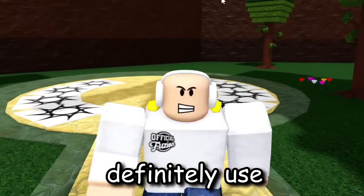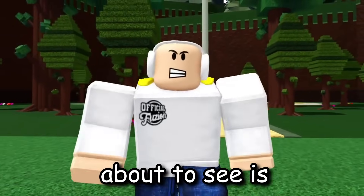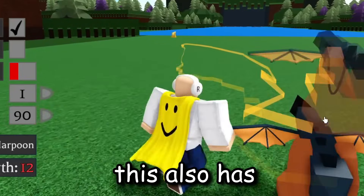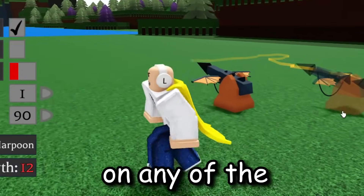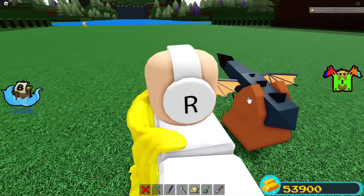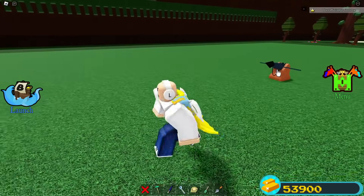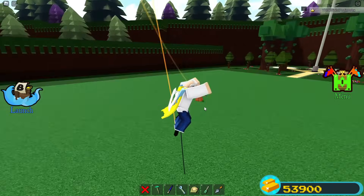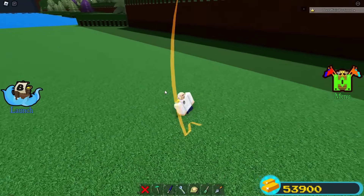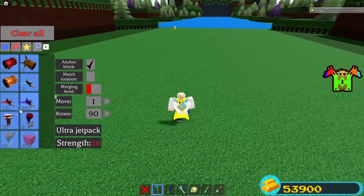I definitely use the golden harpoon more than any other harpoon in Build a Boat — it's my favorite. But the next harpoon is honestly super insane. This is the dragon harpoon. It also has 12 strength, but what makes it different is that it has wings, and those wings serve a purpose. This harpoon will literally target any player automatically.